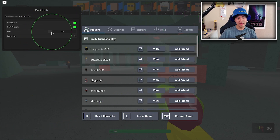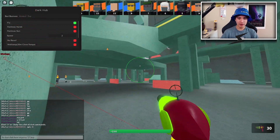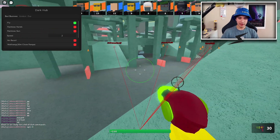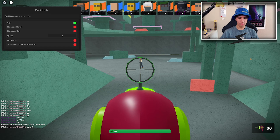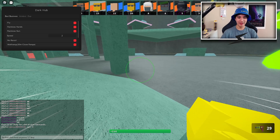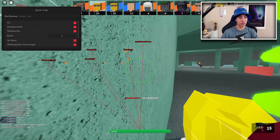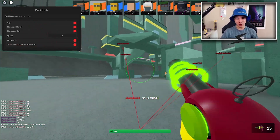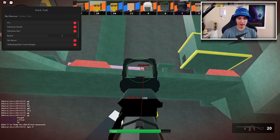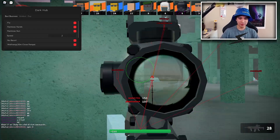Now moving on to the general section, we have fly. As you can see we are not on the floor right now — I can go up and I'm clearly off the ground. Let's turn that off before we get banned. Players will most likely kick you quickly if they see you flying, so I don't exactly recommend it, but it's a fun feature to troll with.